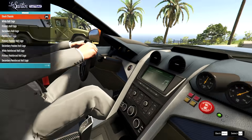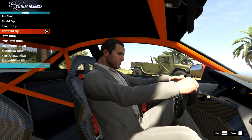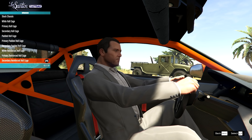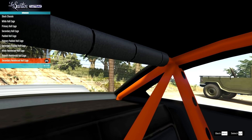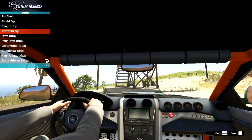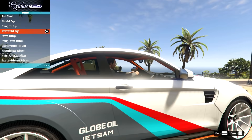On the roll cage: we've gone for a pretty racy style interior, so it might be worth adding a nice cage. We have secondary colour, padded, and reinforced options. I'll go for the reinforced secondary — although I kind of wish we didn't have the padding at the top. Let's just go for the non-padded version; it looks nicer.